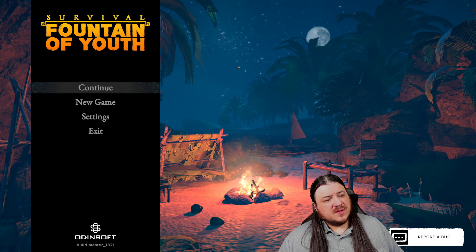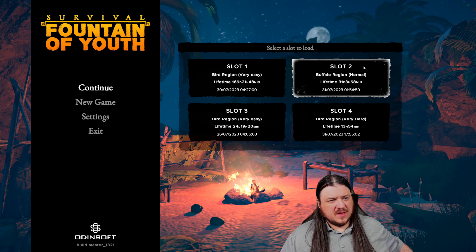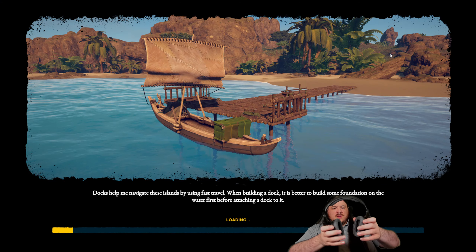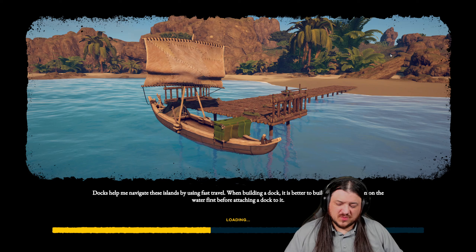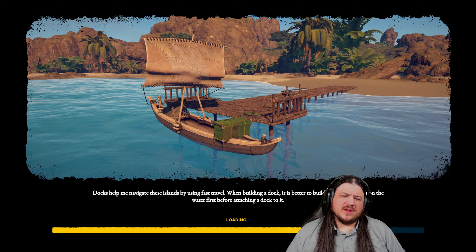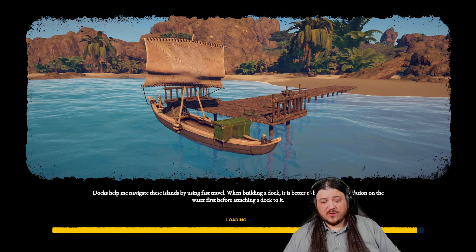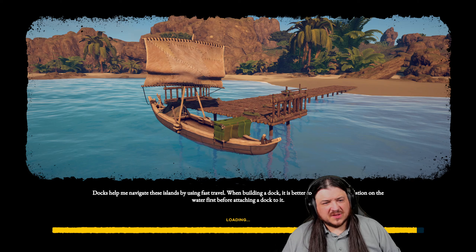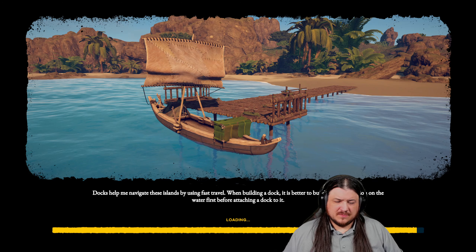Hey there everyone, it's Thackard and welcome back to another episode of our pacifistic playthrough in Survival Fountain of Youth. We have our base fully set up on the Red Island. We've gotten our armor so we can be safe from the heat. The only thing we have to do now is basically finish the storyline. We have our wonderful little setup present and accounted for and ready to go. The only thing we've had to kill the entire time is one boar or one skin. And that was it.